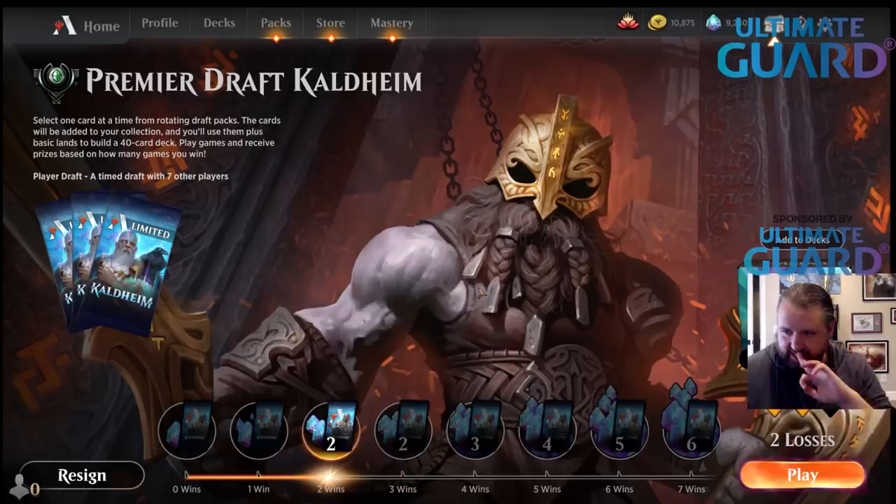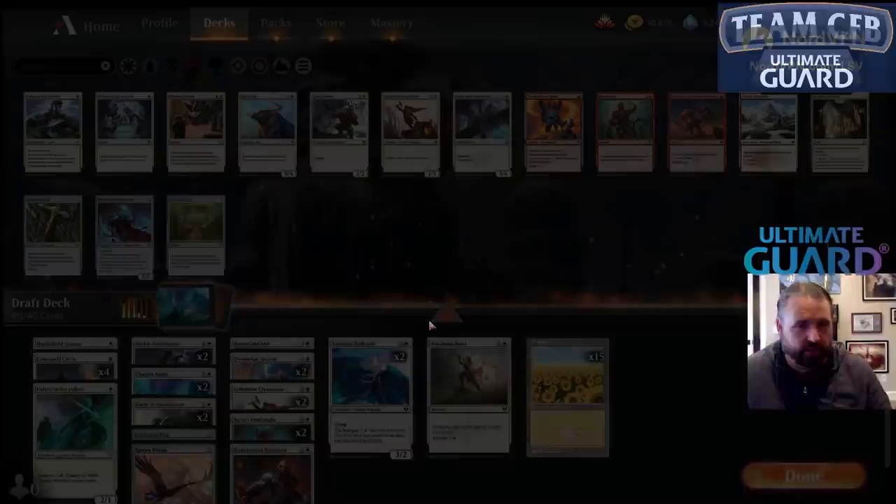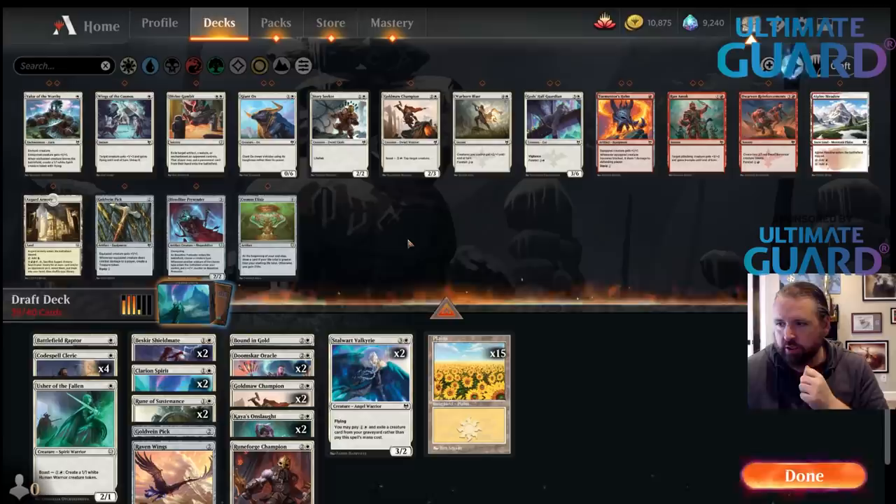Crippling Fear — the two black minus-three minus-three to everything. I have not seen Wandavision, but I probably will at some point. I could have put another counter on my 2/3 but then Crippling Fear would have been bad for me.